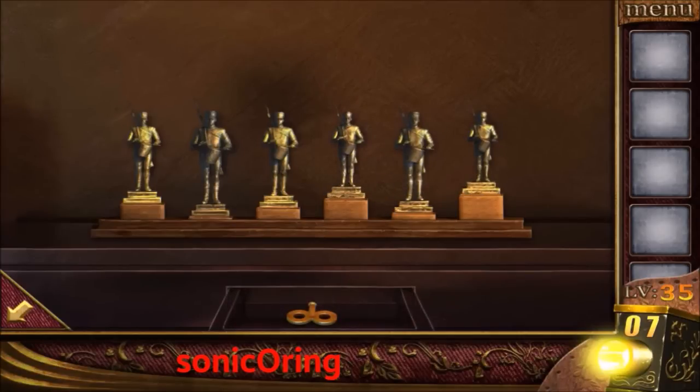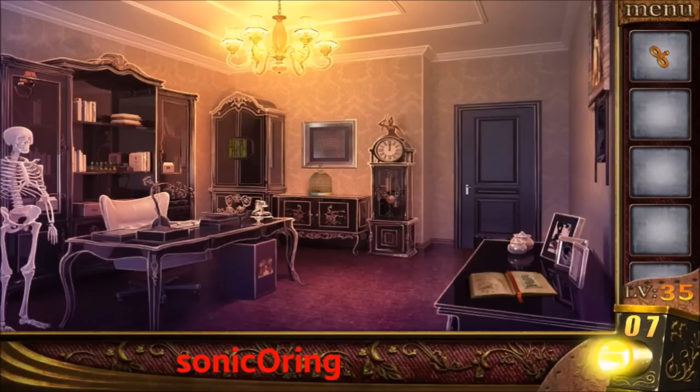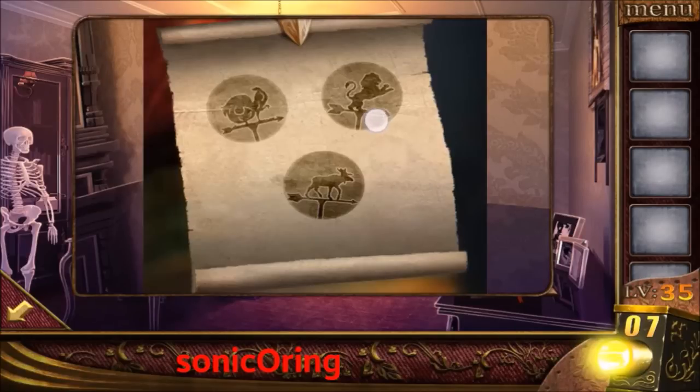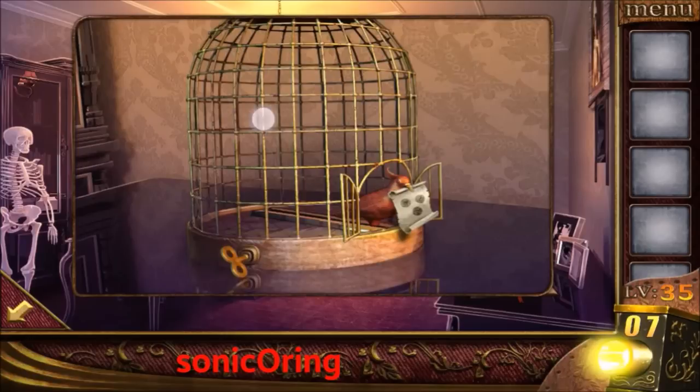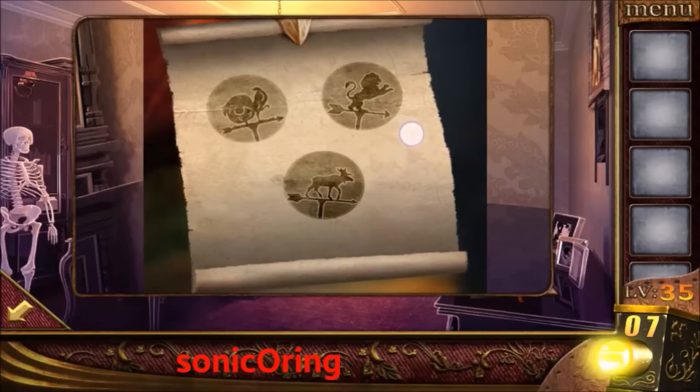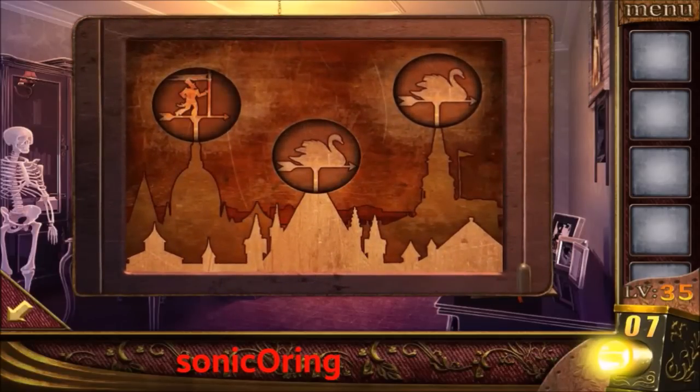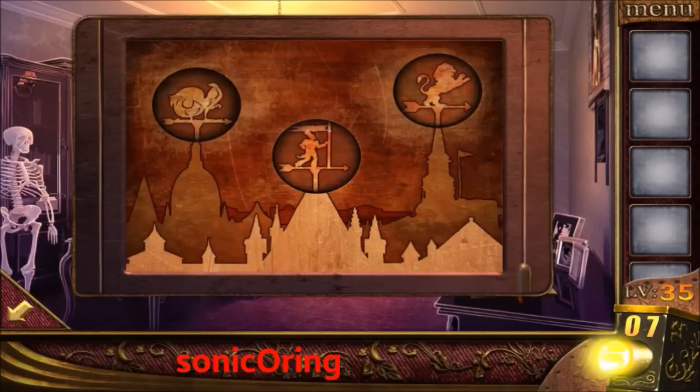Now get the key and use it on the right birdcage. Get the symbols — you need to match them: bird, lion, and moose on the bottom right. Chicken, lion, and moose.